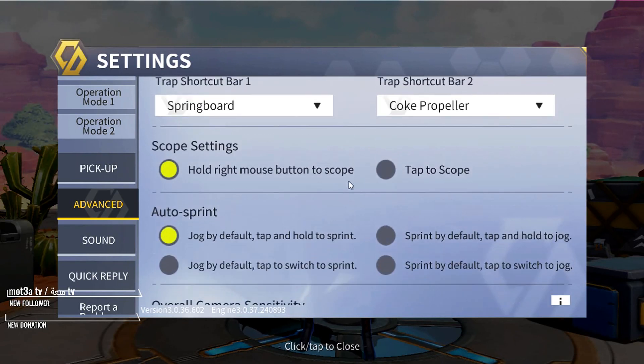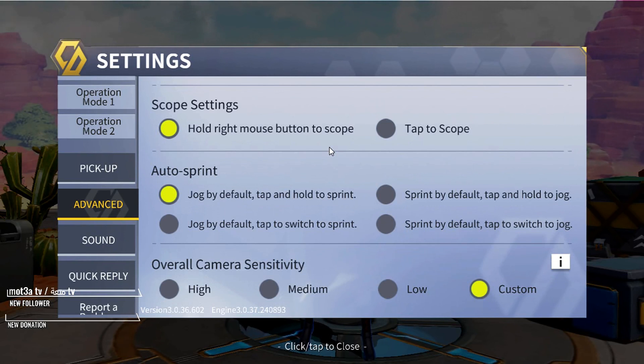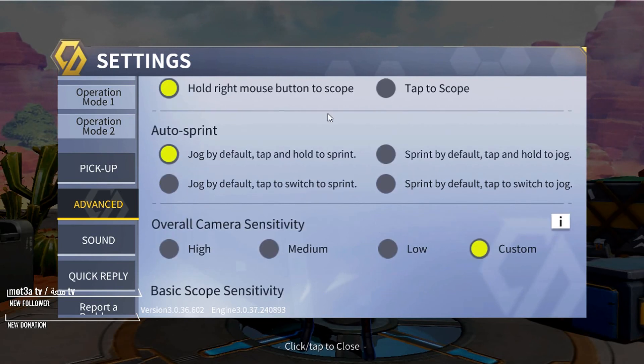For scope sensitivity, I prefer hold to scope using the mouse, rather than tap to scope. Auto sprint is set to jog by default, and I use tap and hold to sprint.